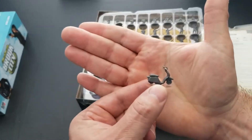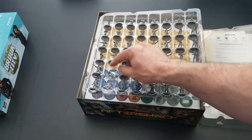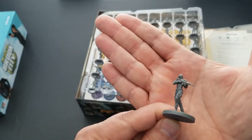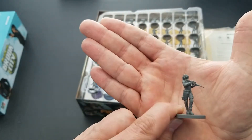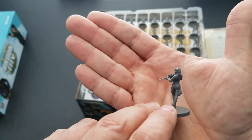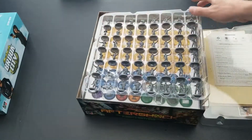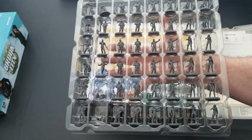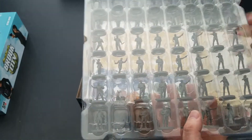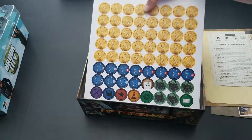There's a neat little Vespa scooter or moped on a clear base — looking forward to trying that on the board. We have a female character holding what looks like an assault rifle. These look like they'll be pretty easy to paint — the poses aren't so wonky that a paintbrush can't get into all the grooves. Really nice pack of figures, and it comes with a cover so you can store them back in the box after painting — I wish more miniature games would do that.